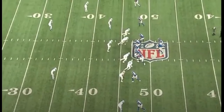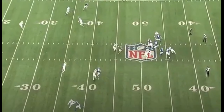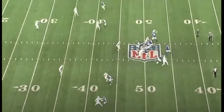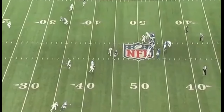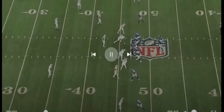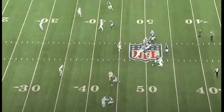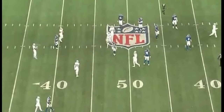First and ten — DJ steps up in the pocket, Andrew Thomas pushes the rusher back, nice step up. I thought DJ didn't know how to step up, I thought DJ had no pocket awareness. One of the rare times Andrew Thomas gets beat, DJ steps up in the pocket — that would have been another first down but good play by the defensive lineman to get his hand up and block it. I thought DJ had no pocket presence, couldn't get out the pocket and make plays, couldn't make anticipation throws, couldn't make back-shoulder throws.